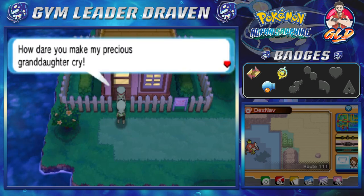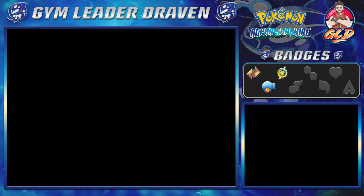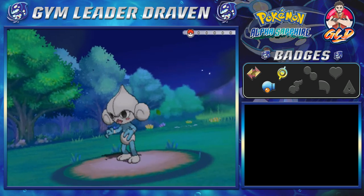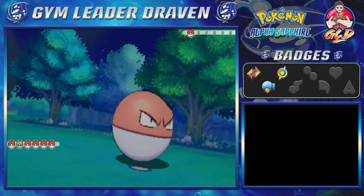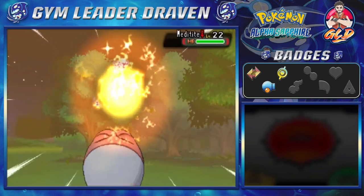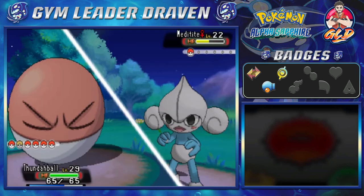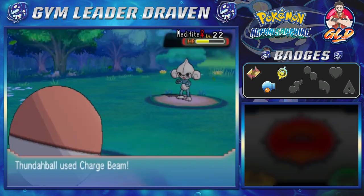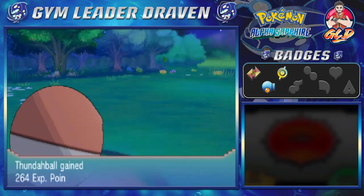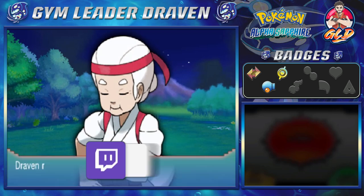Next up - Grandma is here and she is not happy! She says: 'How dare you make my precious granddaughter cry - I need to teach you a lesson, prepare to feel the sting of defeat!' Taking on Vicky herself, she's coming out with Meditite. Thunderball, this is your time to evolve! Let's go with Electro Ball - Meditite is meditating, that's hilarious. Let's use Charge Beam - laser beam for the win! Meditite has been defeated and Thunderball takes some points. The Winstrates say: 'So strong! My granddaughter was not lying!'